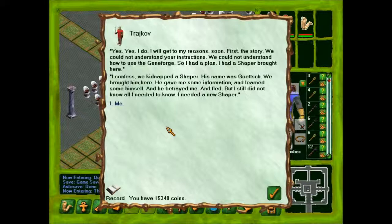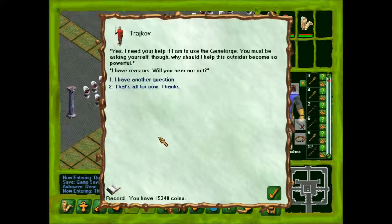"Yes. Yes, I do. I will get to my reasons soon. First, this story. We could not understand your instructions. We could not understand how to use the Geneforge. So, I had a plan. I had a Shaper brought here. I confess, we kidnapped the Shaper. His name was Goetch. We brought him here. He gave me some information, and learned some himself. And he betrayed me, and fled. But I still did not know all I needed to know — I needed a new Shaper." Me? "Yes. I need your help if I am to use the Geneforge. You must be asking yourself: why would I help this outsider become so powerful? I have reasons. Will you hear me out?"